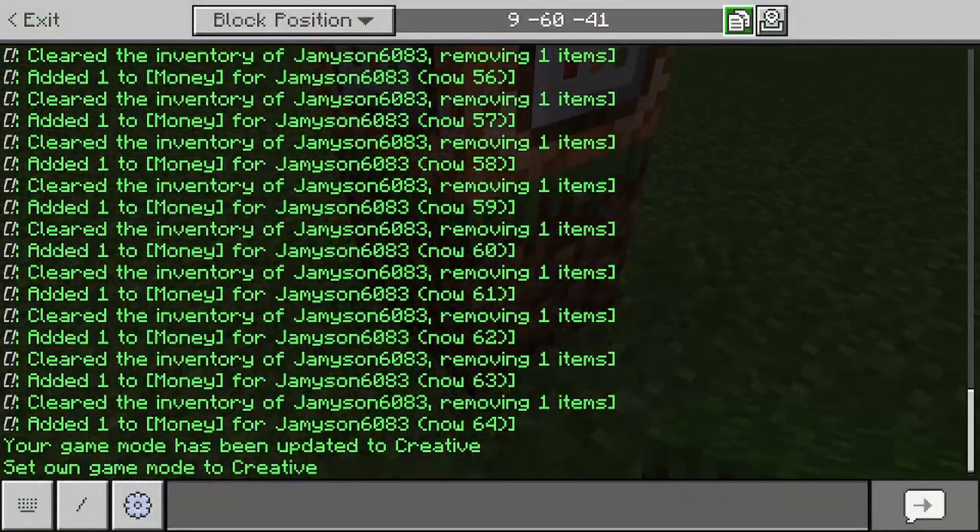We're gonna go in here: slash setblock, whatever this block's coordinates were, air. That basically sets this block right here to air. So it tests for the redstone block — because if you place a redstone block, it takes it away and it disappears immediately.